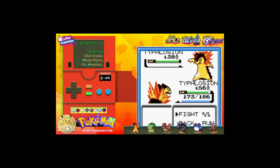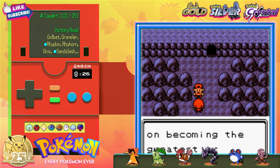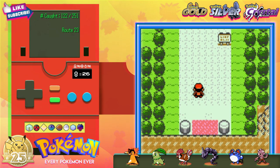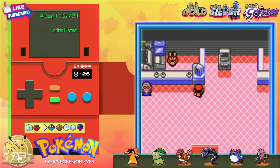Our Typhlosions duke it out to see who can Typhlo the best — it's me, if you were wondering. Brandon vows to beat me one day and then walks off into the darkness. We're in a cave, come on guys, be nice to Brandon — just let the kid dream. Then we emerge to find ourselves on Route 23, home of the Indigo Plateau. Glad to be back. Ex-Champion here. Nobody cares.